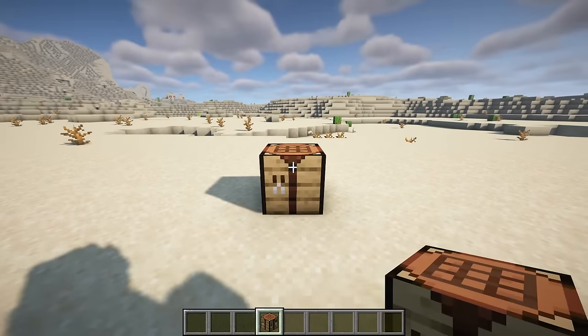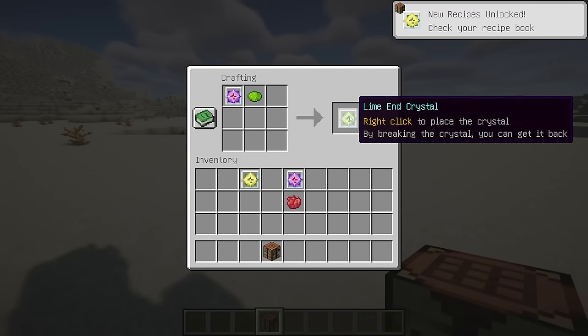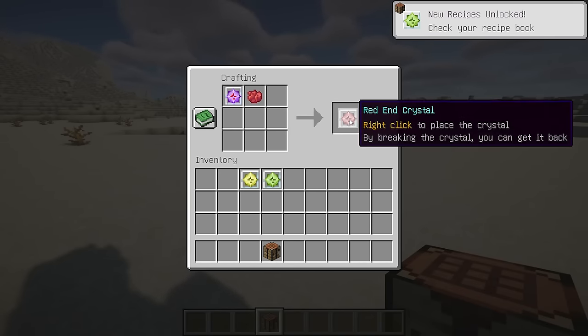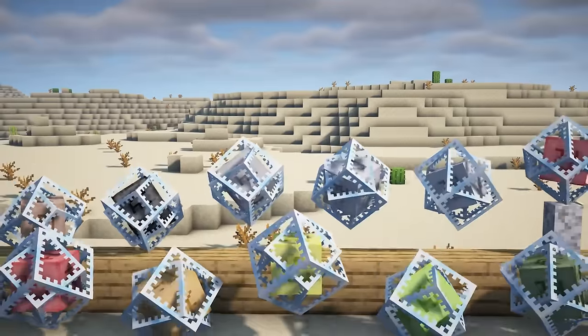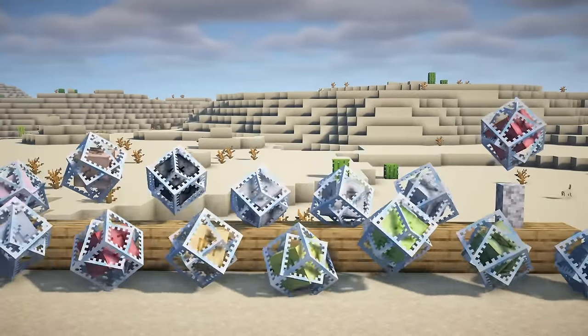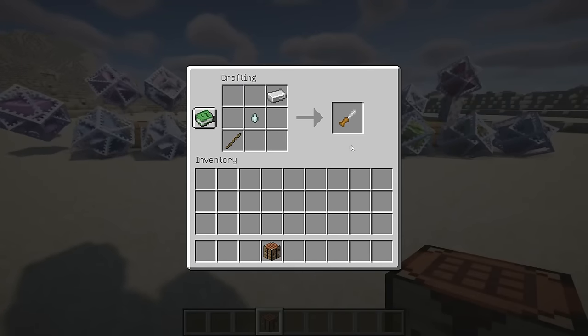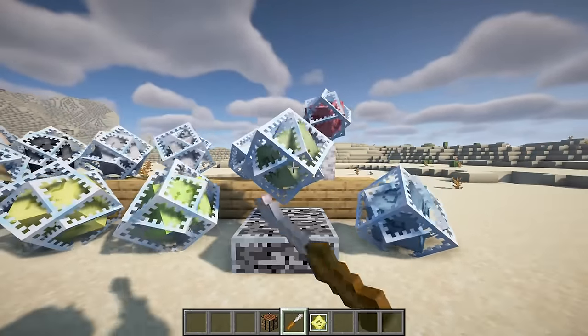This mod adds colored end crystals to the game. The colored end crystals are craftable from vanilla end crystals — just place your desired colored dye next to an end crystal and you'll be able to create a colored variant. You can place them on any solid ground, and it does not have to be obsidian or bedrock. Additionally, the mod adds a crystal screwdriver that can be used to show the end crystal's pedestal and change the height of levitation.